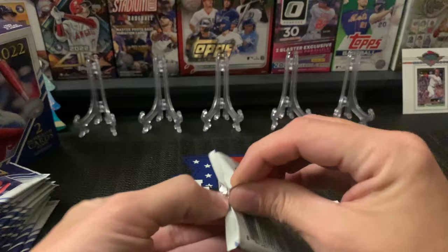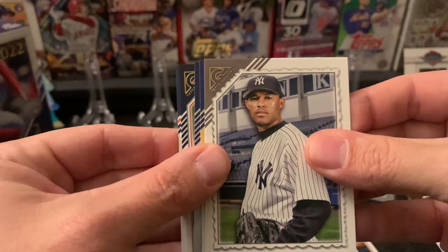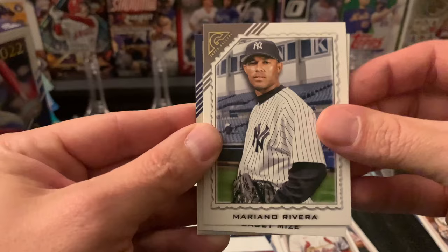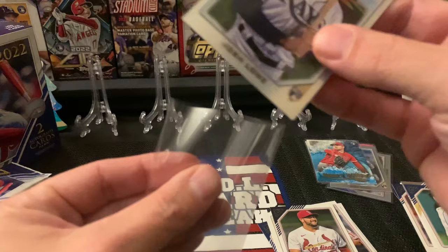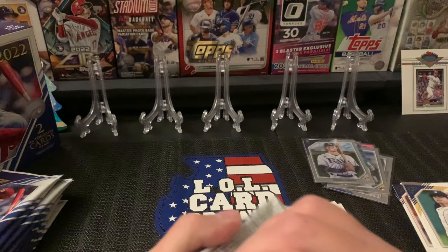I want to do a little bit of research on it but didn't get the time today. Looks like we got another foil back there. Juan Yepes, Bregman, Mariano Rivera, Casey Mize, and our foil is Josh Lowe rookie card — not numbered. All right, so first 10 down, on to the next 10. These must be where the autographs are. I sure hope I don't get gypped and not get any autographs — that would suck.